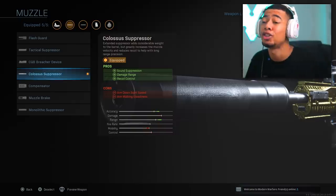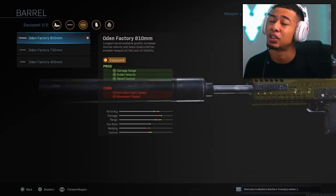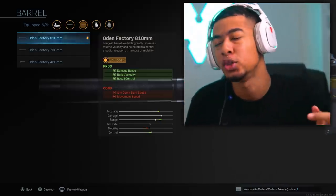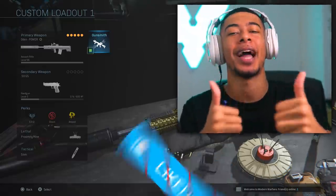You've got the Colossus suppressor which increases the damage range, and the Odin Factory 810 millimeter barrel which increases the damage as well. The Odin without any attachments is a two-shot, but once you've got these on and throw on stopping power as well, it's incredibly powerful. I might make a series on this channel, so if you enjoy it make sure you drop a like.